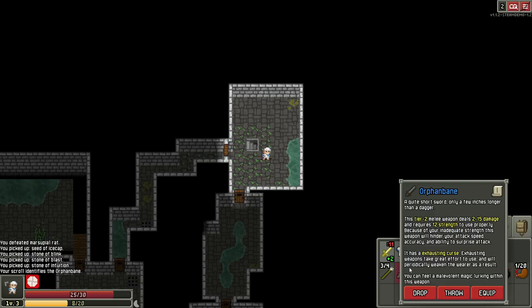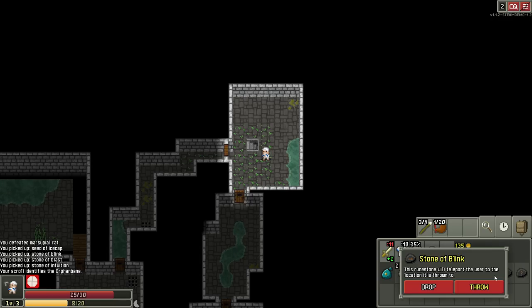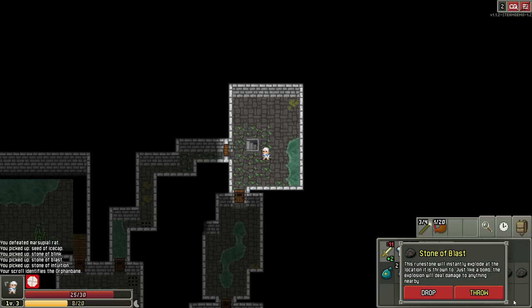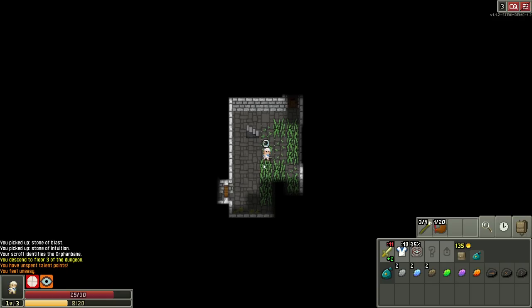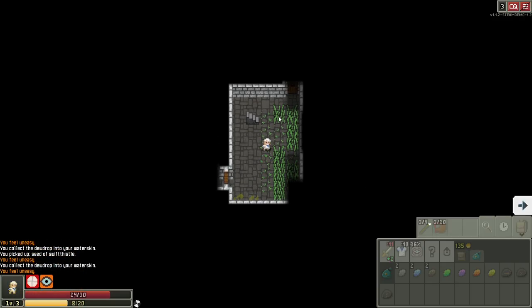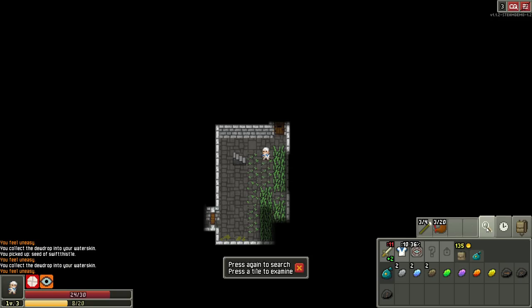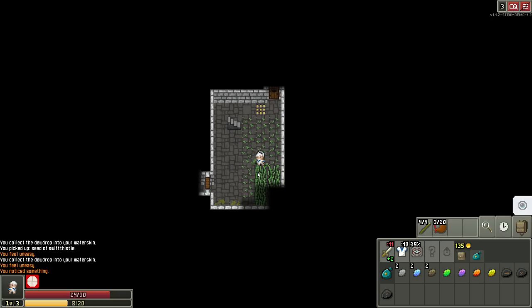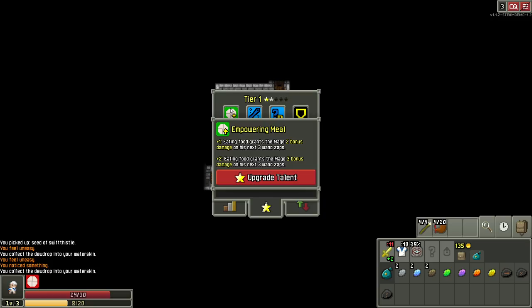Takes great effort to use and will periodically weaken the wearer as a result. So we don't have that decurse scroll, do we? This runestone will teleport the user to the location it's thrown to — or instantly explode at the location it's thrown to. This is the intuition stone. We can guess what kind of benefit is on something before we identify it, and if we're right, it's free and we can do it again. Foresight: you feel very nervous as if there's a nearby unseen danger. Well, that's handy. I don't think I ever spent my extra talent point here.